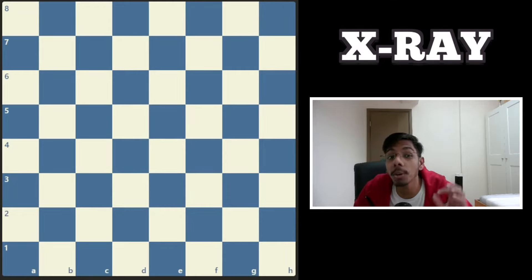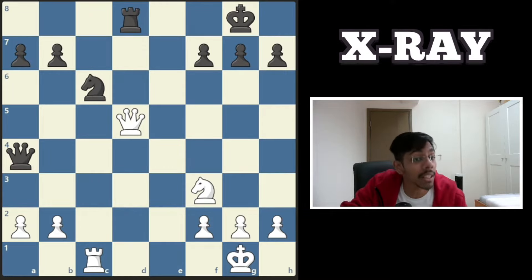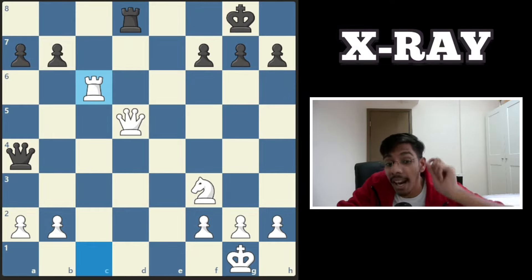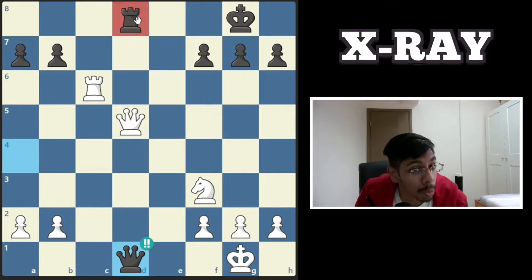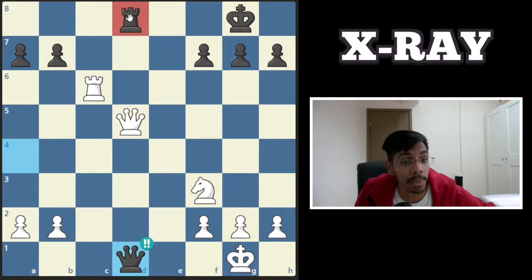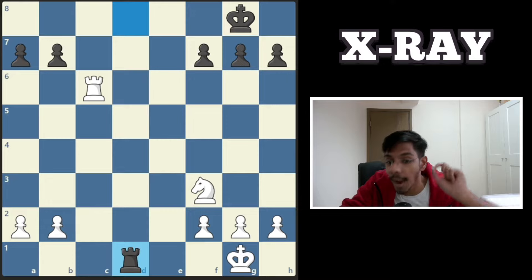This video is all about the chess concept called x-ray. Let's look at this position. White takes the knight thinking the queen will die and this will lead to a back rank checkmate, but no. Black can actually play queen d1. It looks like the queen is protected by no piece, but in fact the rook protects the queen through the queen. This concept is called x-ray: one piece defends another piece through an enemy piece. If queen takes, you simply recapture and get a back rank mate.